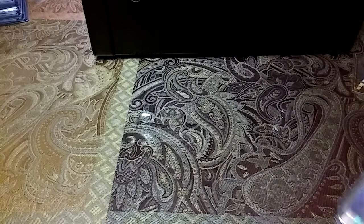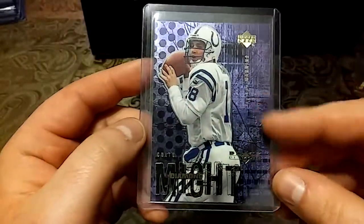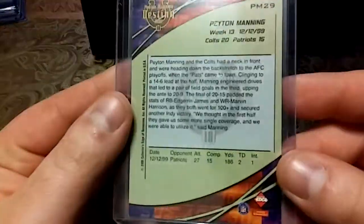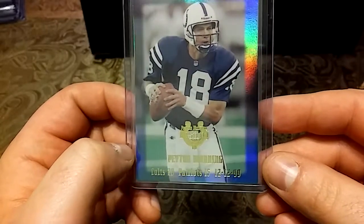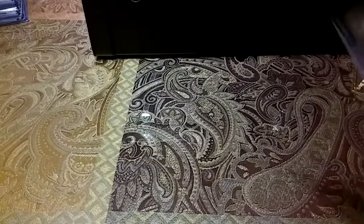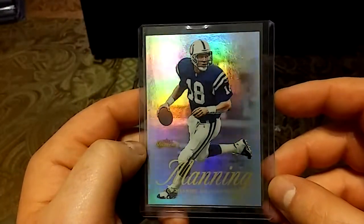Really really love this card right here — this Upper Deck, this purple, I mean just sick designs. Diamond might. Then we have a 2000 Collector's Edge — you guys see that at the bottom? Colts 20, Patriots 15. This was before Brady, before that evil empire.